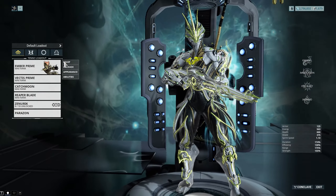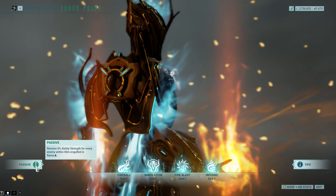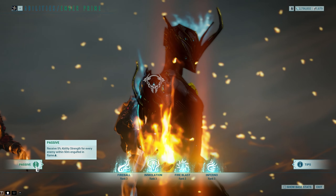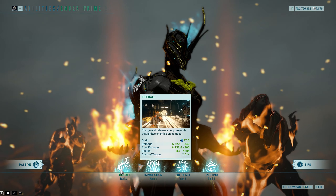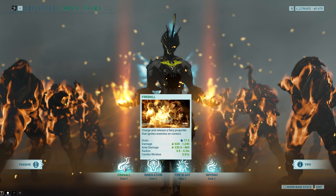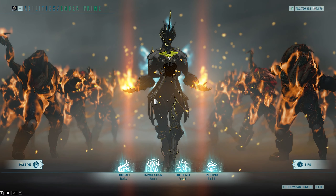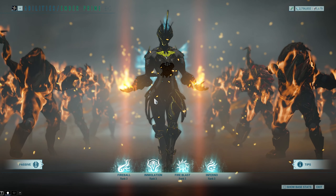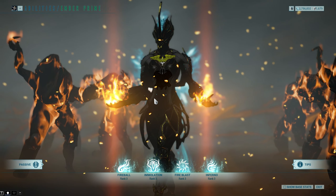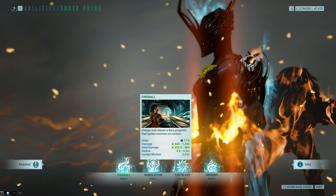First things first, let's go over her abilities, which is more relevant than normal because a lot of them are new. Her passive is: you receive 5% ability strength for every enemy within 50 meters engulfed in flame, so essentially the more enemies you light on fire the more damage you do. Fireball — as it always was, you throw a fireball and it does some damage. It's worth noting that all her abilities were essentially buffed simply because they buffed how fire damage works. Fire damage now strips armor when the enemy is on fire, so if you light an enemy on fire it will slowly strip its armor until it's no longer on fire, and then it gets all its armor back. But Fireball — you throw a fireball, it's fairly self-explanatory.